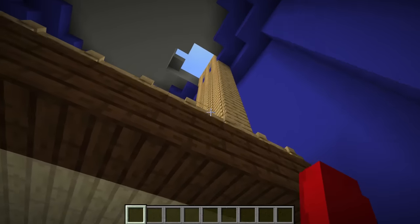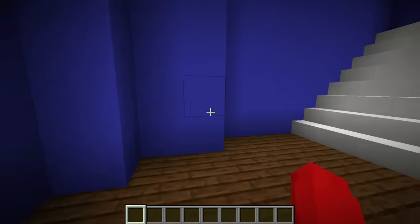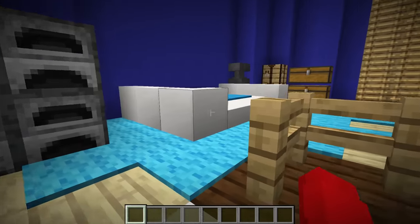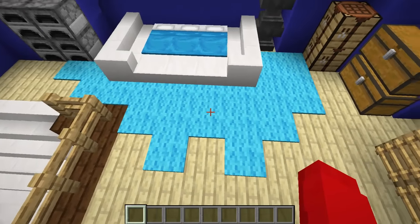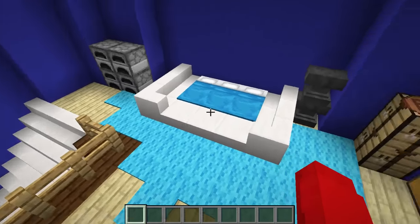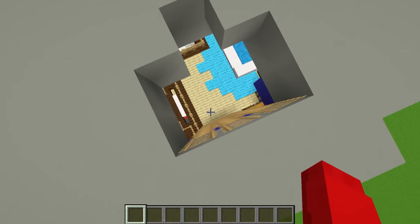Whoa, what is this area up here? I don't even know what this is supposed to be, but I'm going to leave it for now. Let's just go to the top of the house. Oh wait, there's a second bedroom up here, and it has blue wool here. I'm going to leave this blue wool for Nico. This will be his room in the house.